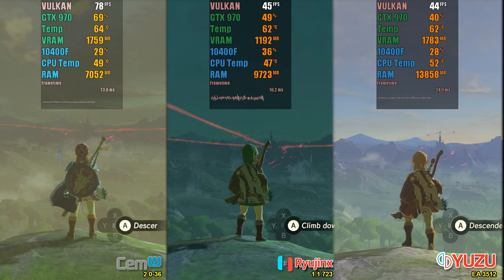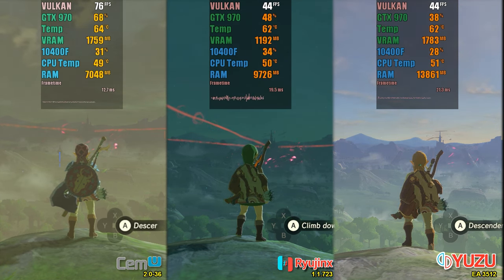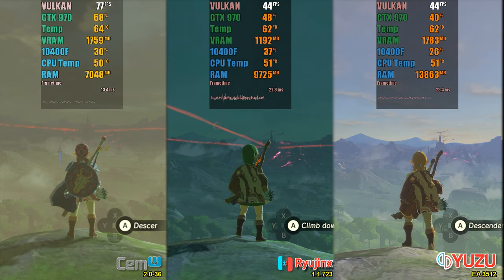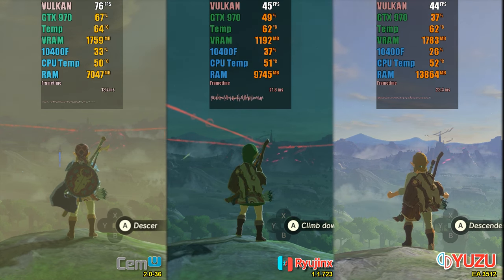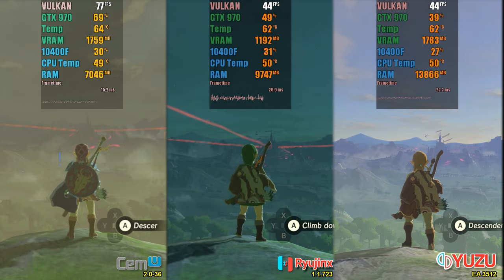Once again, Simu delivered superior performance, and I even recorded a video using Nvidia Shadowplay without capturing the gameplay, which resulted in an FPS increase to 90. As for Yuzu and Ryujinx, they once again tied with the same points mentioned in the previous tests.